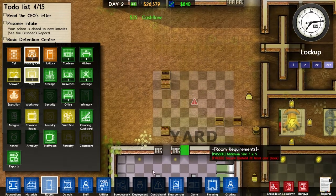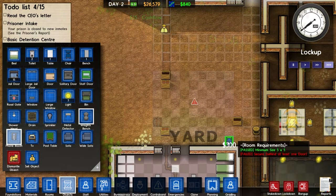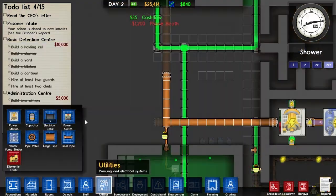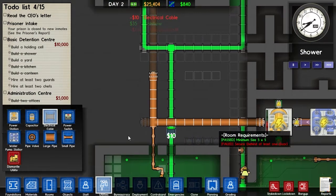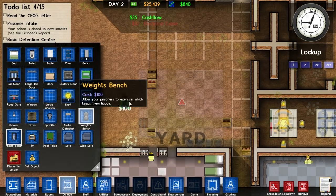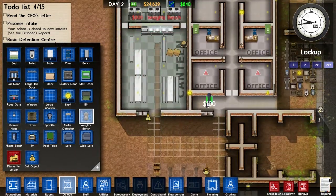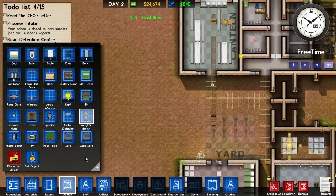We'll expand the yard down here and run along the edge of the buildings. I like to put foam boosts along the edge of the buildings. We'll do four of those for now and run electrical cable right to each of them. We'll also put out some weight benches for physical exertion — prisoners can work out and have the classic 'I have bigger muscles than you' argument.